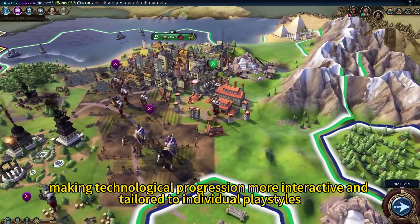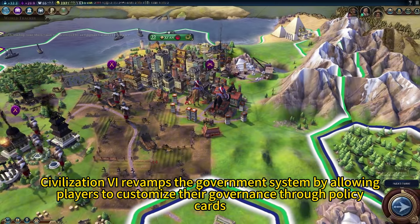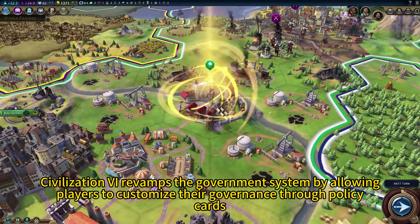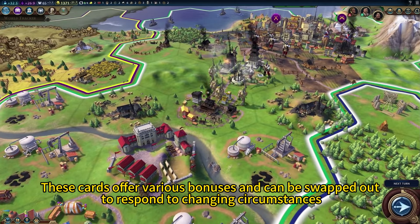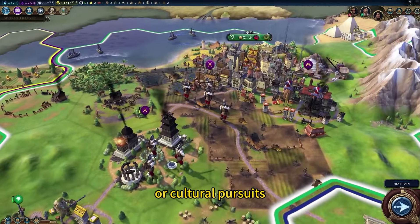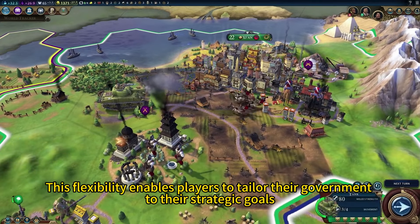Civilization VI revamps the government system by allowing players to customize their governance through policy cards. These cards offer various bonuses and can be swapped out to respond to changing circumstances, such as war, economic needs, or cultural pursuits. This flexibility enables players to tailor their government to their strategic goals, adding depth to the political aspect of the game.